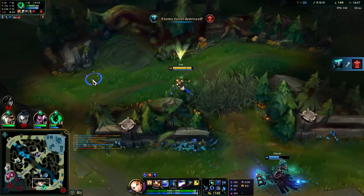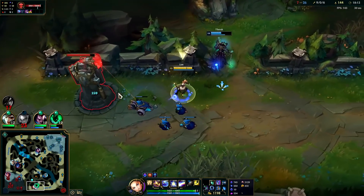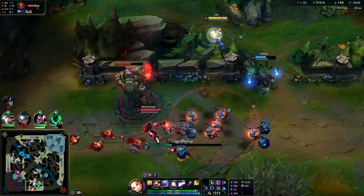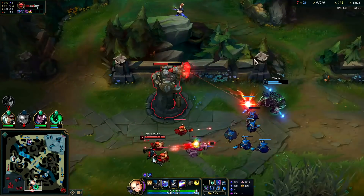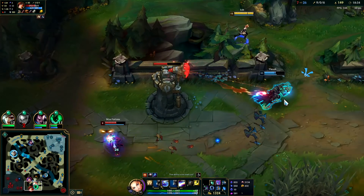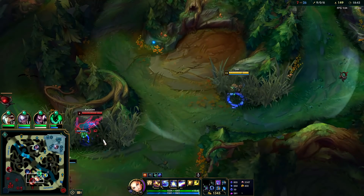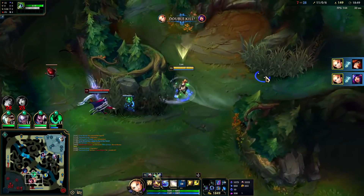I'll shove the wave with Thresh. Lux plays really well when enemies don't know where you are, or when you throw skill shots over walls because they have less time to react. Oh — if that snare had landed it would have been Q-E-R and she would have been a goner. My R would actually kill her right there because of my passive application. Bye bye — that's a double. This is why you need good wards on Lux, it's so valuable.